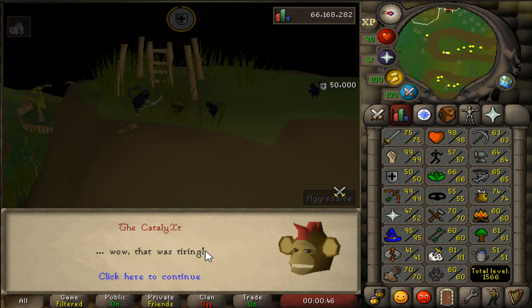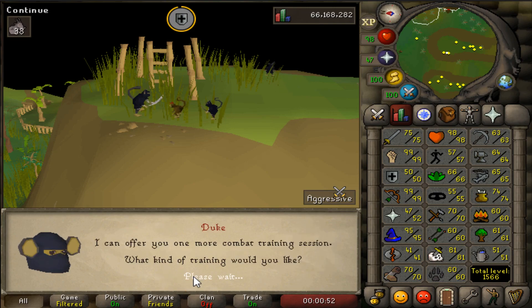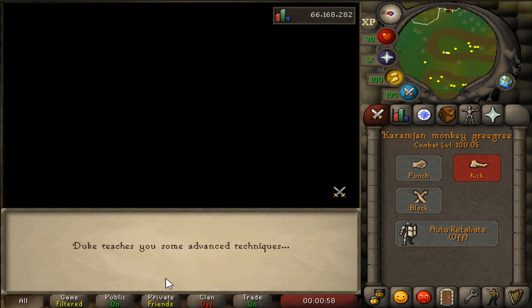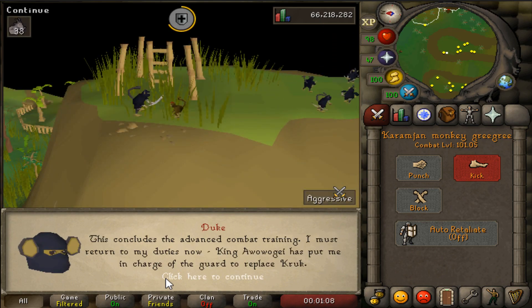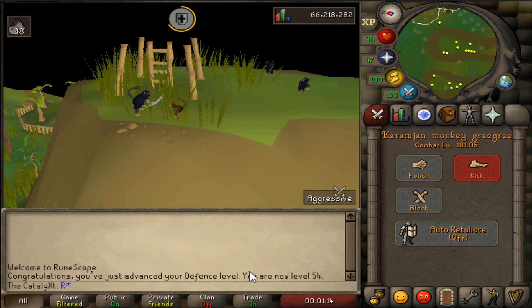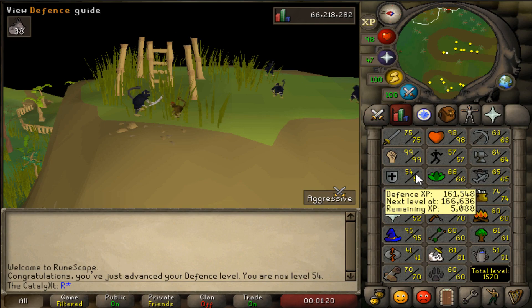The training screen is just a black screen, but — 50 defense! 100 combat! 50 more XP, let's go! I don't know what he just did to me but whatever — 54 defense boys, 101.5 combat. Now that I got that additional boost, let's go train to 60 and then I'm going to go get the dragon defender. All right boys, here goes 60 defense — let's go!